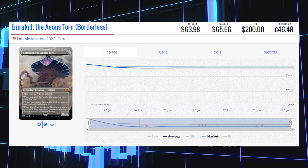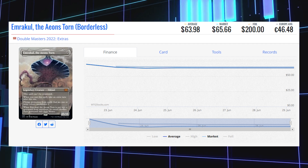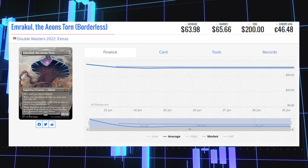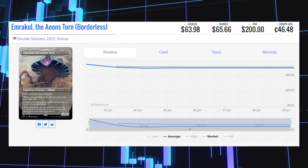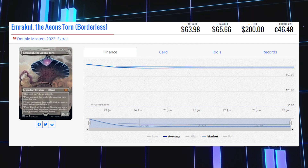The next borderless card is Emrakul, the Aeons Torn. This borderless Mythic is sitting at $65.66 for its market price. Its average price right now is $63.98, and its average foil price is $200.